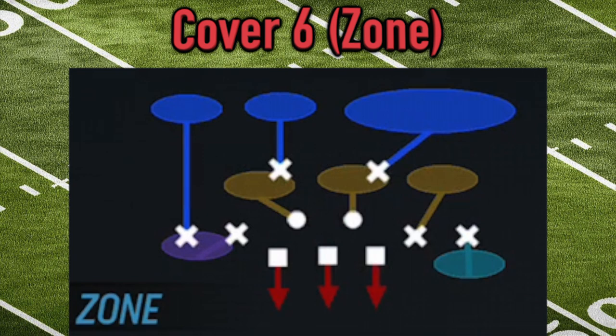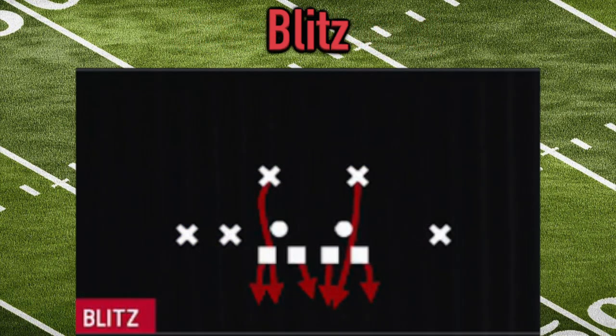Our last common zone coverage is cover six, which is actually a combo of cover two and cover four — two plus four equals six, that's how it gets the name. It's not because of six players in deep zone coverage. Cover six splits half the field up like cover two with only one deep safety, and the other half operates like cover four with two deep players. The goal is to keep quarterbacks off balance and incorporate certain elements of both cover two and cover four.